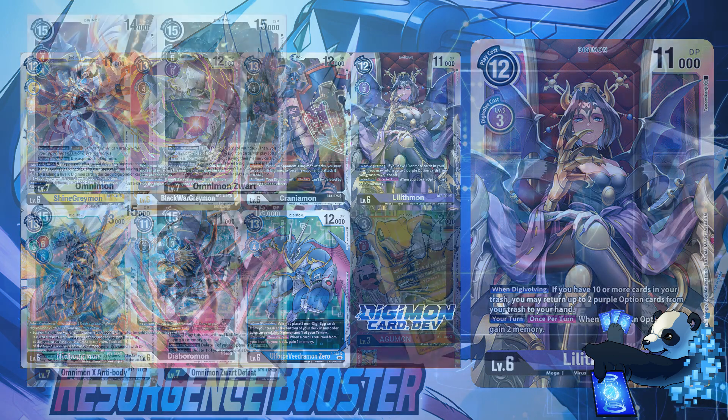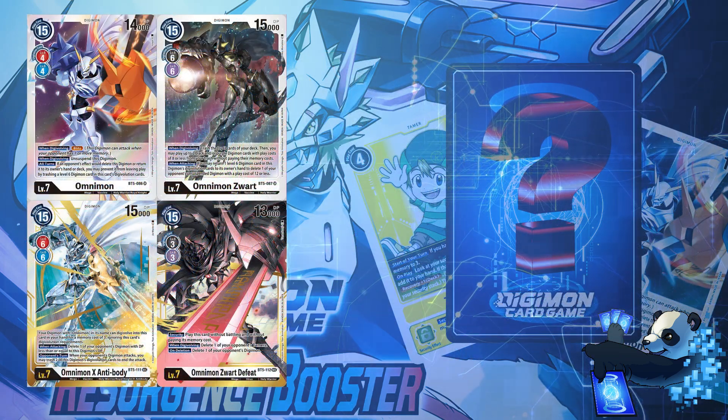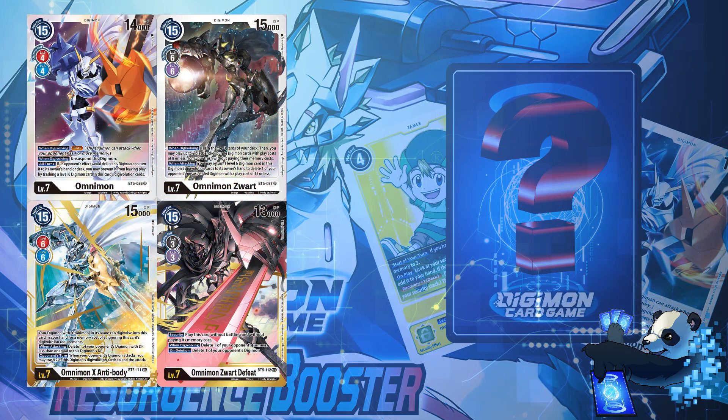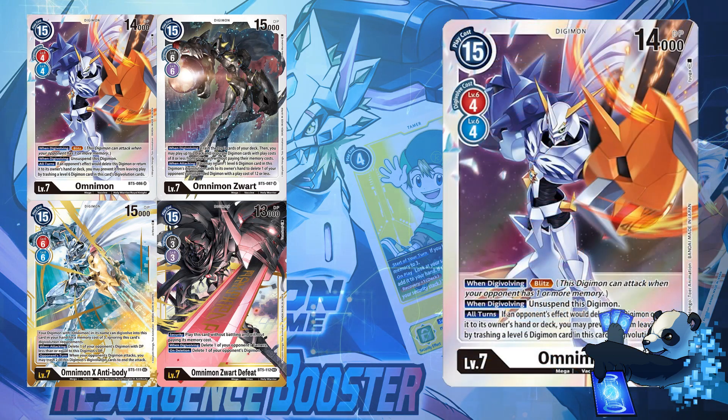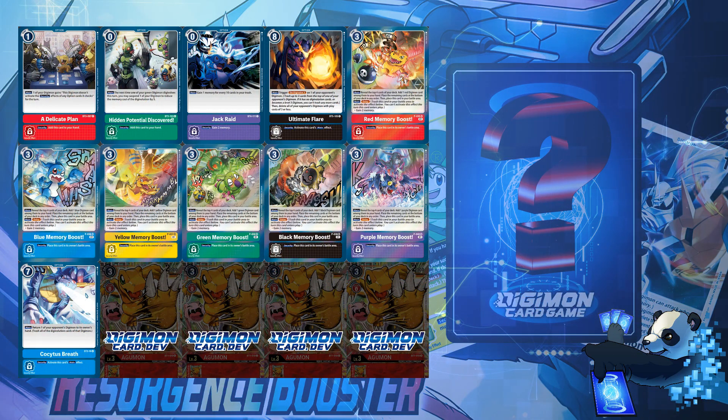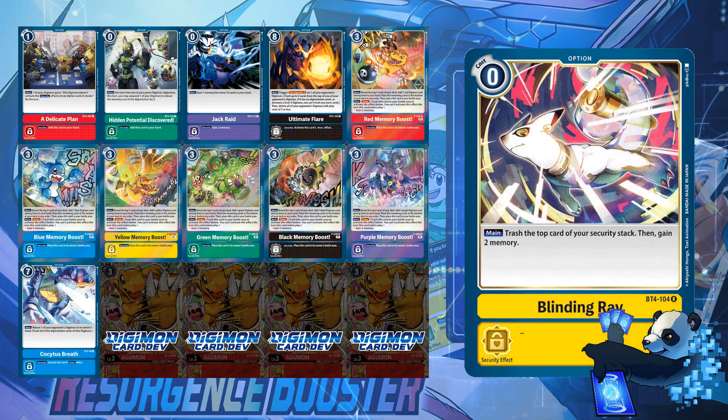For the last of the Digimon, it's Blitz Omnimon, Omnimon Zwart, Omnimon X from BT5, and Zwart Defeat — literally all Omnimons from BT5. Of these, Blitz Omnimon still sees the most play. Zwart Defeat was higher but hasn't seen as much play recently and has come down significantly. Option card-wise, Memory Boost will be nice as a reprint, but older set cards don't hold much value unless they're a mandatory 4-of, like Gravity Crush or Blinding Ray — neither of which is being printed.